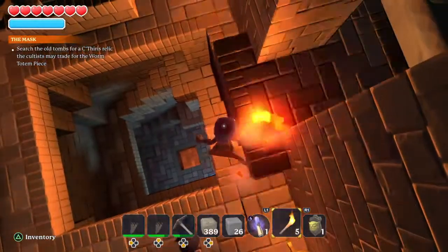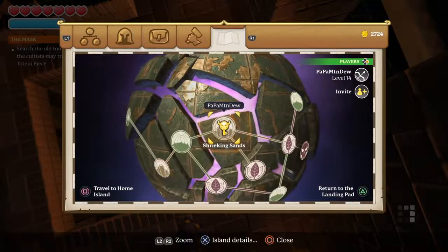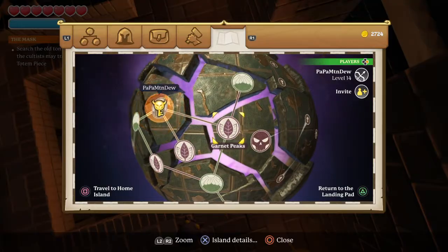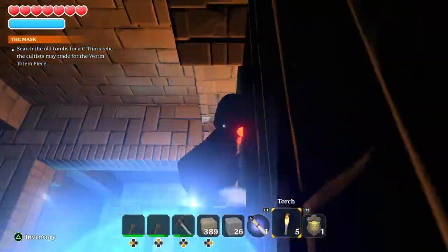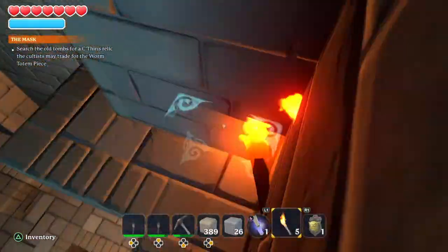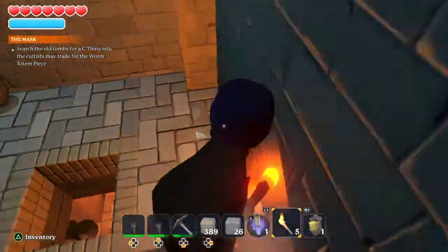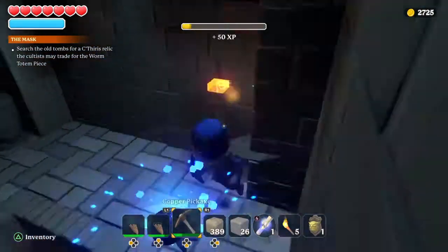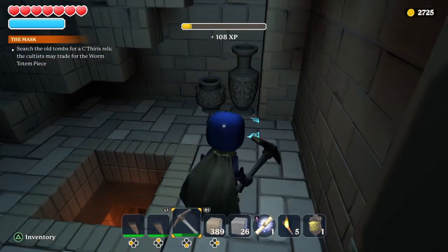And then you go through to Garnet Peaks, and there's a big structure with green orbs. You just place that orb in there, and then you've made it to the worm pit boss. Thanks for watching.